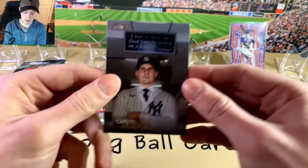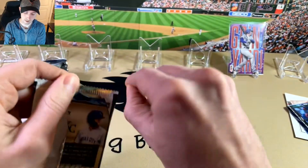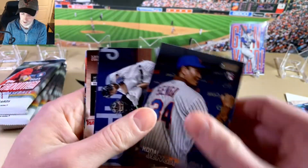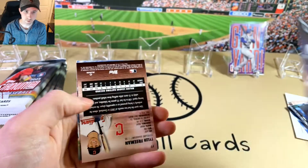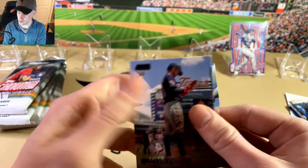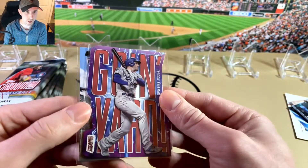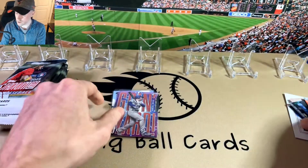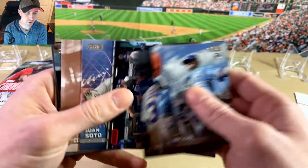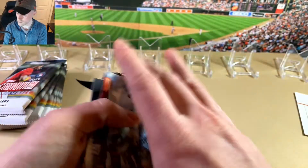So not bad. Last pack of the first blaster — Peraza rookie, a black foil Tyler Freeman — nice one — and a Massey. Recap of the first blaster: two best cards are this black parallel Tyler Freeman and the red parallel insert, the Going Yard Freddie Freeman. Also got a few rookies in there, some inserts, red foils, and a sepia. That's the first box.